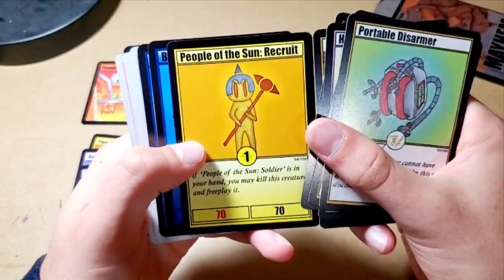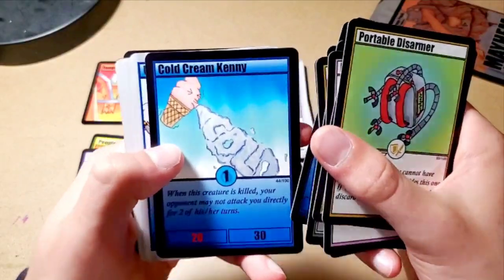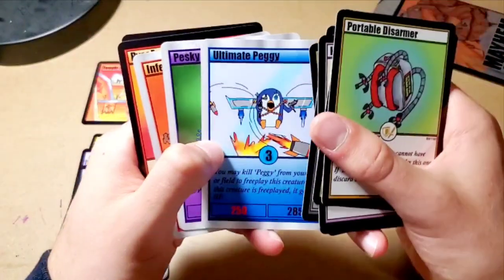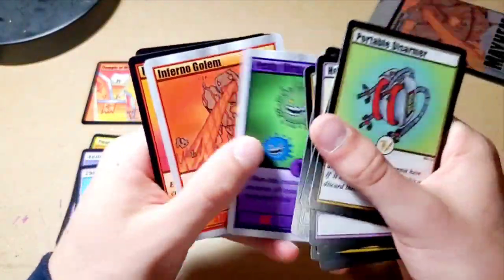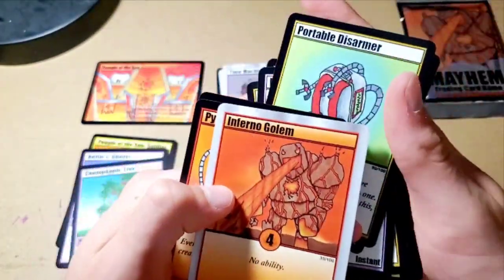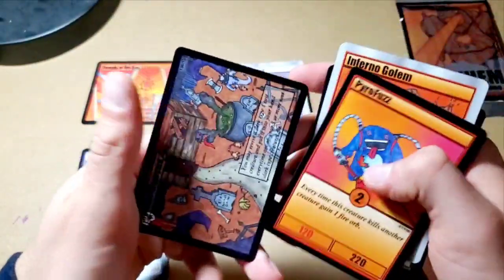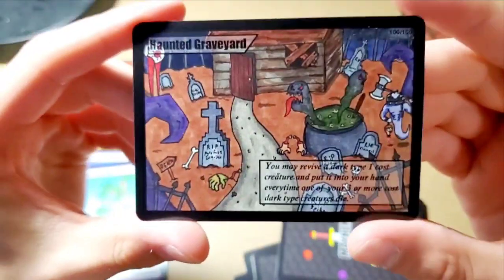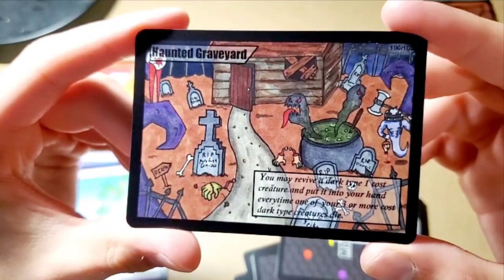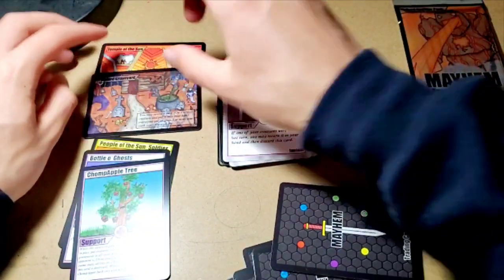Another Sun card — we got People of the Sun Recruitment. Bubble Spider. Cold Cream Kenny — that's funny. We got Ultimate Peggy to go with our Normal Peggy, that's awesome. Pesky Virus. We got the cover card — Inferno Golem. Dude, that actually looks really sick. That's a good pull. Pyro Fuzz. And yes — this is the landscape I saw in the video and I was like I really want that. This is Haunted Graveyard: you may receive one Dark-type card creature and put it into your hand every time one of your three or more cost Dark-type creatures die. Awesome.